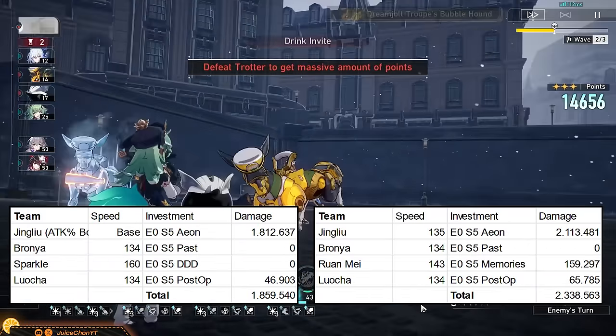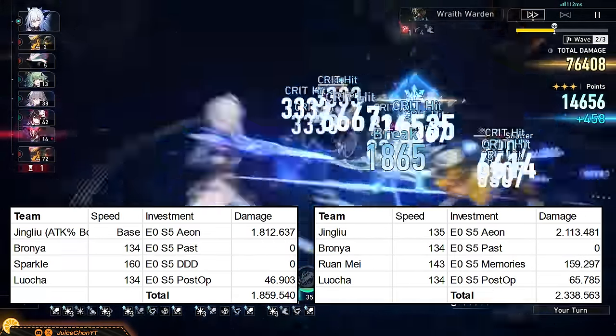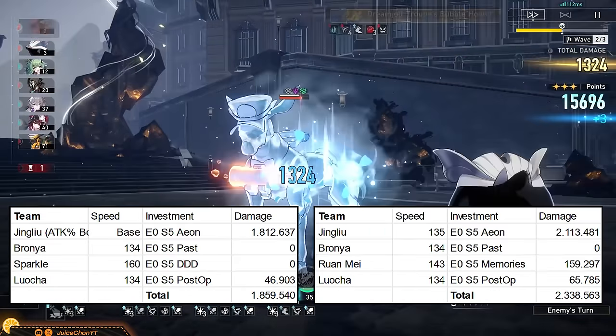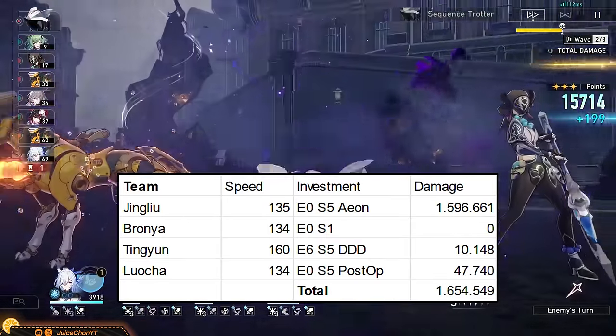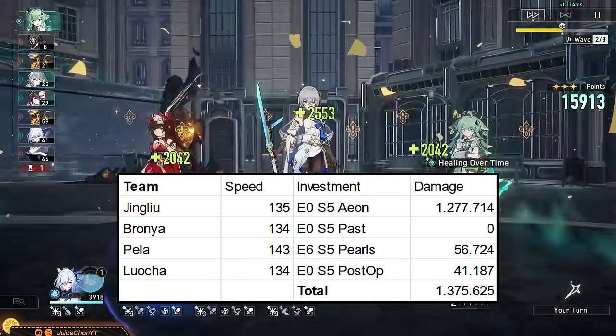Braunya tangles hardest with Sparkle and Ruan Mei. If you don't own them or can't spare any of them, then the tried and true Tingyun will be your default option. Pella also works with Braunya, but the results will be weaker compared to Tingyun-Braunya.